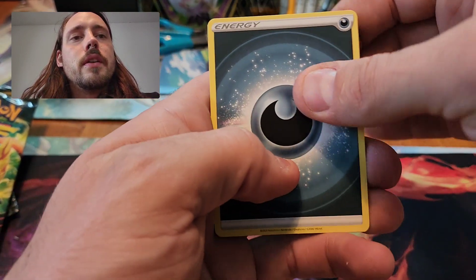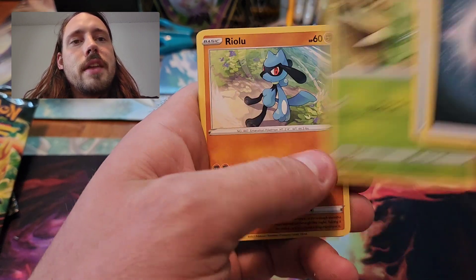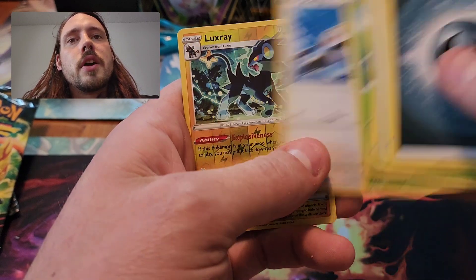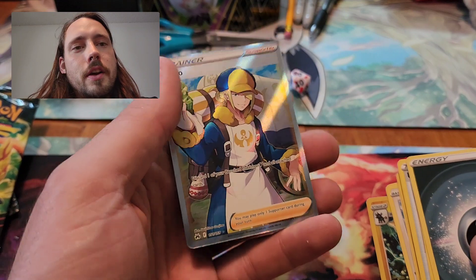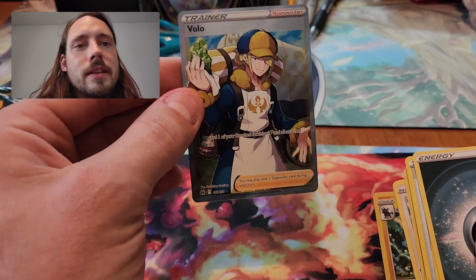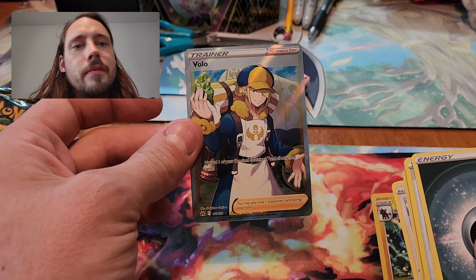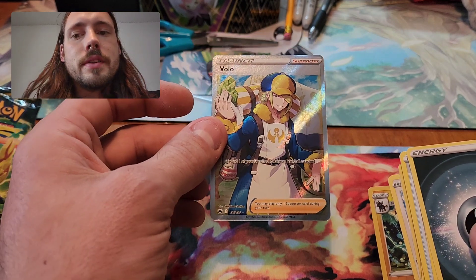So hopefully we can do it here. Darkness type energy, Gloom, Ultra Ball, Crushing Hammer, Scyther, Riolu, Yungoos, Cherubi, Starly, Luxray Reverse, and a Volo Full Art. So definitely not the best box I've ever opened, but at least I did get something out of that final pack there. The Volo Full Art Trainer from the main set — it is a card that I've pulled before, but still a good one to pull.